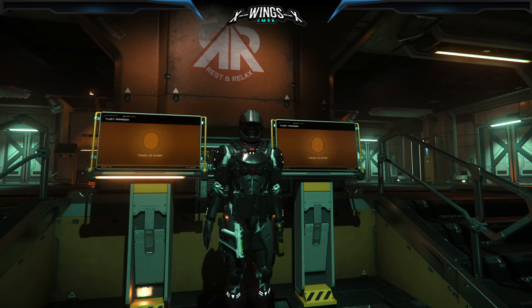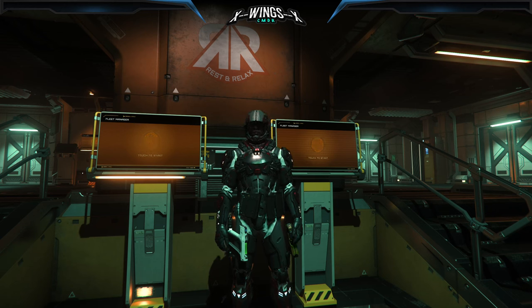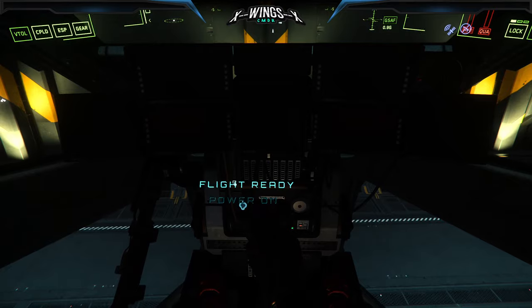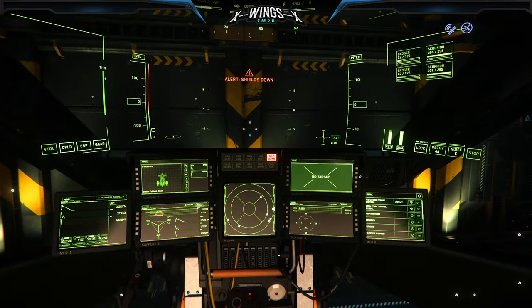Dear citizens, this is X-Wing Zach speaking and this is a short guide on basic flight maneuvers. To make a ship flight ready, press F and use the mouse to press 'flight ready,' or press R with the hotkey to power it up.